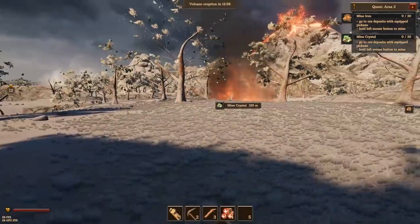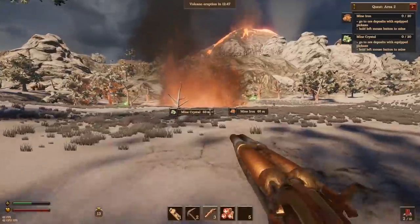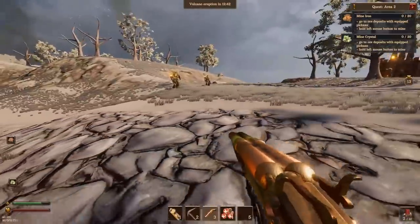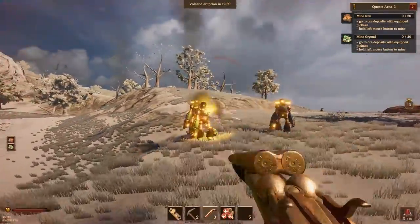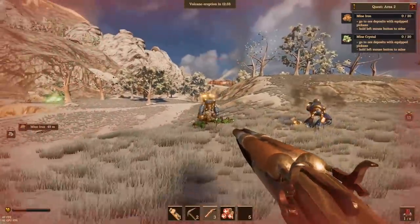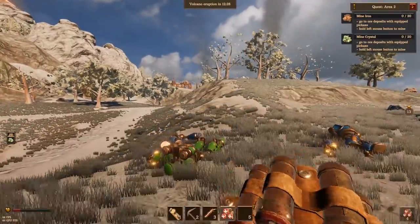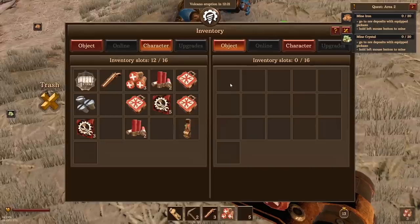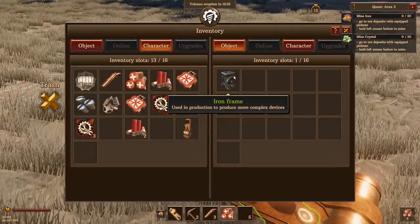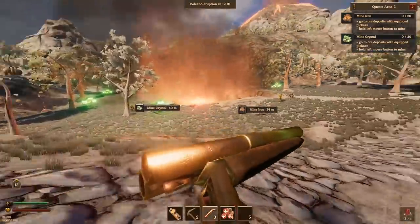There's some crystal and some iron over there. Let's start off by getting the crystal — we need 20 of each. Lots of dudes around. I've got not much ammo but we can probably take them out. Oh no, maybe not — there's lots of them. Oh, they took three shots — the blue guys. Blimey, they're tough cookies. Hopefully they've dropped some bullets. Iron bolts, iron scrap, med kit — useful — and an iron frame. I'll take all that, sounds handy. Let's try and clear this out and get some crystals.